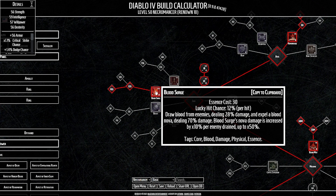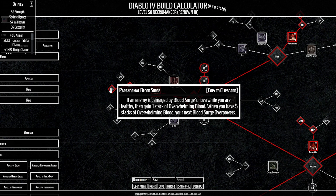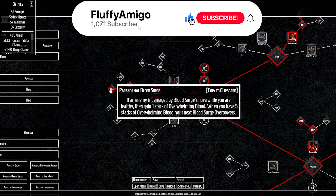Blood Surge is our main core skill — we draw blood from the target and release a blood nova. Nova damage is increased by 10% per enemy drained, up to 50%. Enhanced Blood Surge heals us for 2.5% max life when drawing blood; if four or more enemies are drained, we heal an additional 2.5%, so five percent total. Paranormal grants a stack of Overwhelming Blood when we damage an enemy with Blood Surge while healthy — at 80% or more HP. At five stacks, our next Blood Surge overpowers.